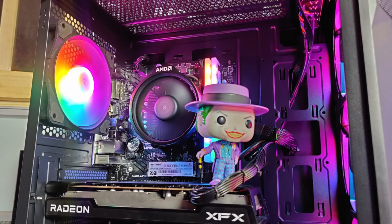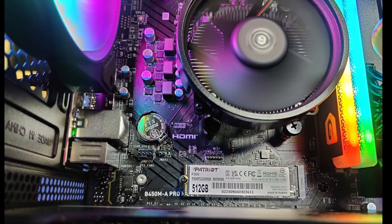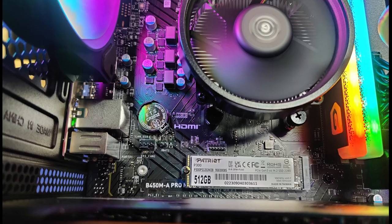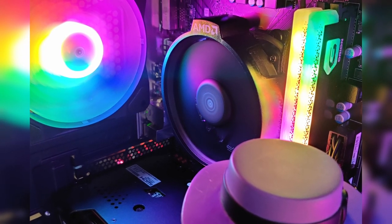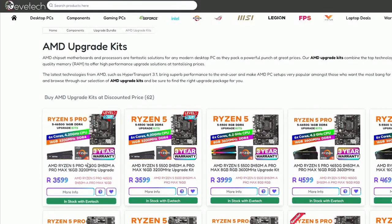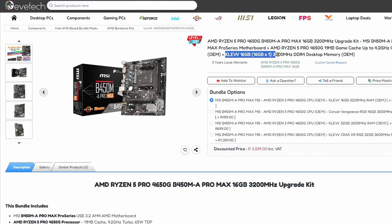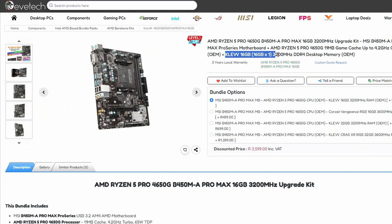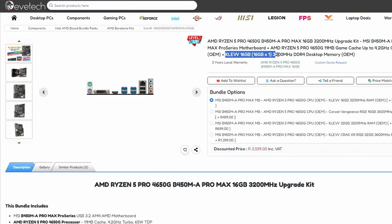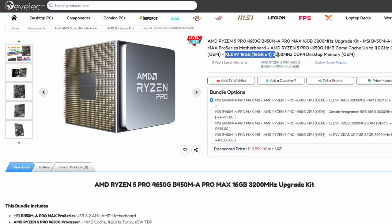It is a Micro ATX case, which is the smaller case to fit smaller motherboards — I tend to prefer that, it makes the build look a little bit neater. For today we're going to look at putting together a 10,000 rand gaming PC. For a gaming PC you're going to need a motherboard, CPU, and RAM. You can just pick up a kit from a place like Eeve Tech — they've got kits available with CPU, motherboard, and RAM. Just bear in mind that with these kits you get a single stick of 16 gig memory.